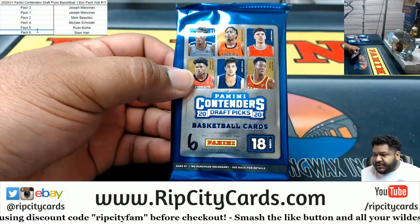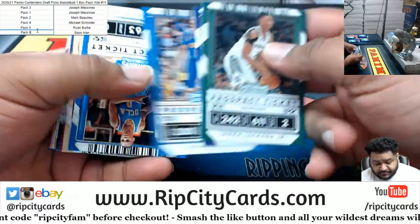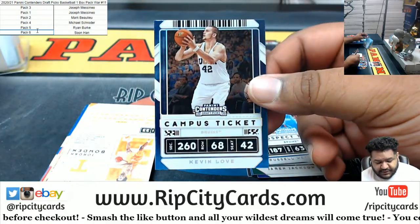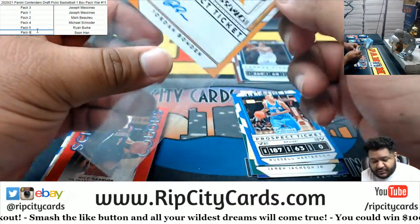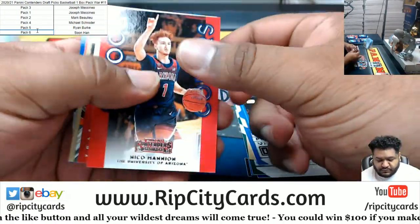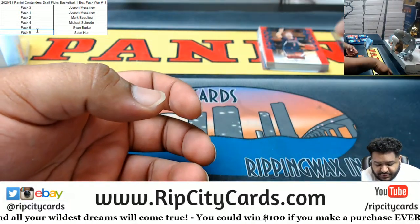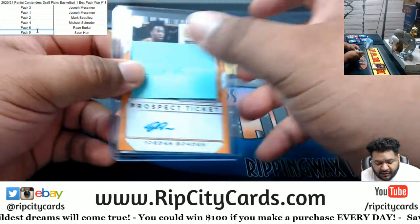Starting with pack 6. Good luck, Vintage. We got a Donovan Mitchell shiny, a Kimmel shiny, and Jordan Bowden with the Rookie Auto. Sorry Vintage, no numbered card in there for you, but you get to keep your pack. Hopefully Bowden turns into a baller.